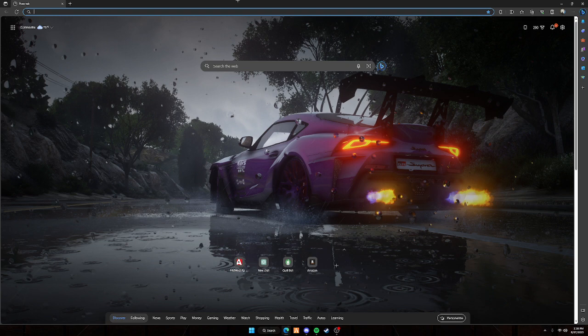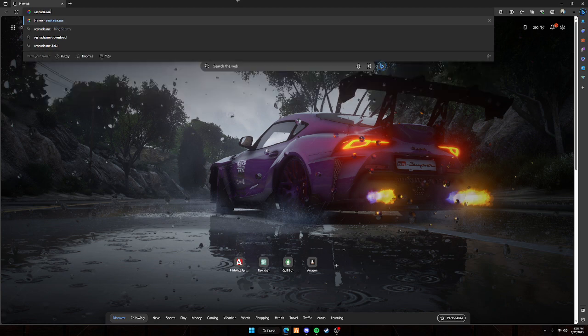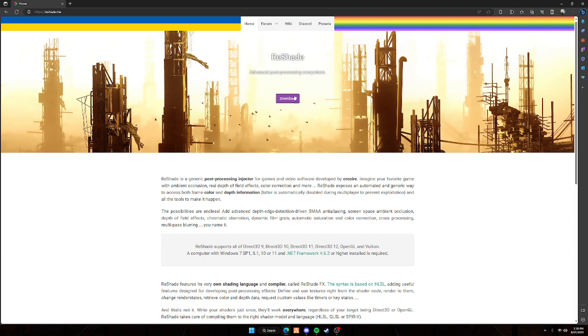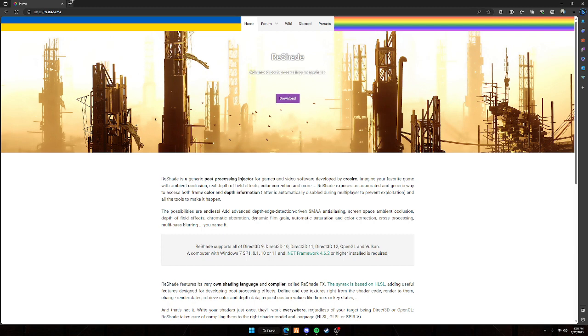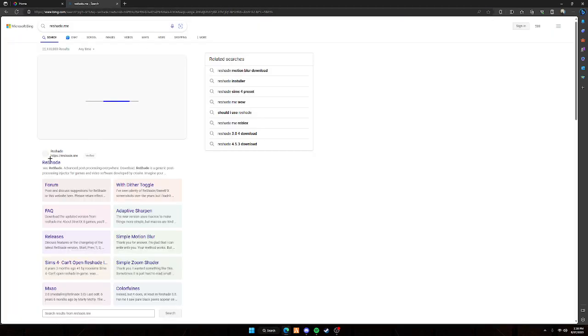First, open up a new browser. It doesn't matter which one — Google, Microsoft Edge, it doesn't matter. You're just going to search reshade.me. Reshade is spelled R-E-S-H-A-D-E dot me. Press enter, or if you already have the page, just click on that link. It's going to be the first link. If it comes up in search results, press the first link right here.